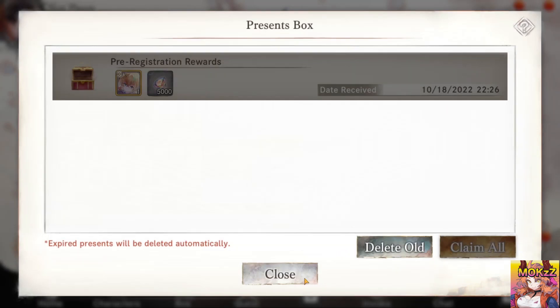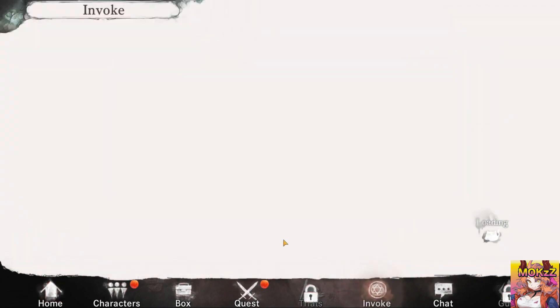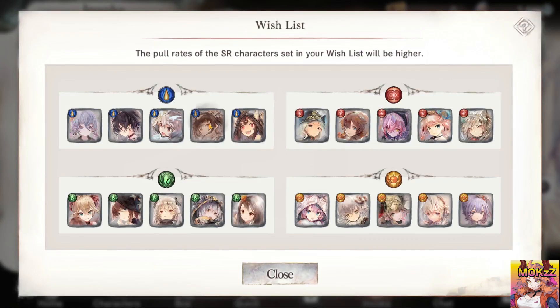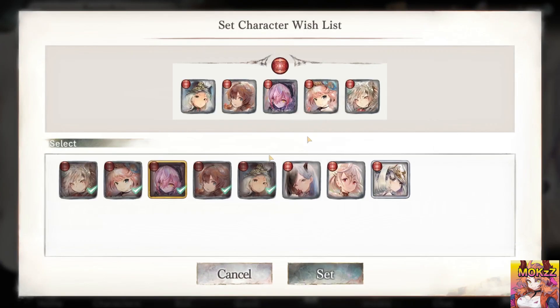So if you go into the quest right here, I am at stage 5-19. After you beat 1-12, this is when you're going to be unlocking the invoke feature. What's really important here is you can go into the wishlist and actually select the units that you want on the board as you wish for them.